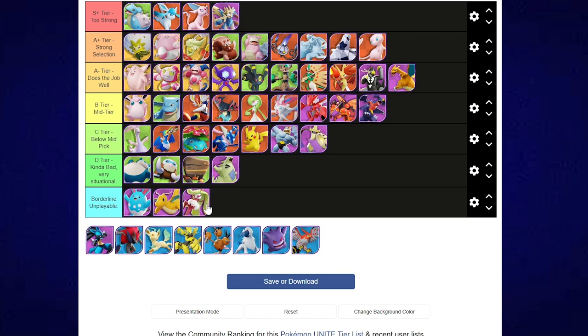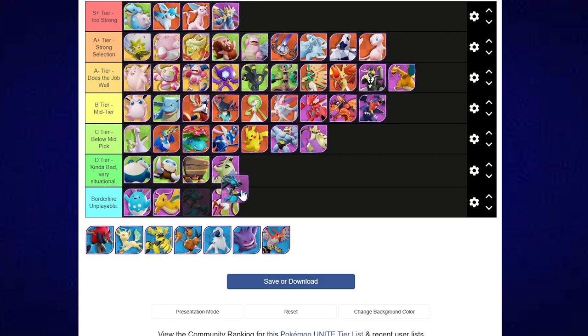Ceruledge is borderline unplayable — actually, unplayable. Lucario is unplayable. We don't have fun playing Lucario. Something's got to shift with these all-rounders — they just absolutely suck. And while we're on unplayable, I'm going to throw Absol in there too. You can't use these Pokemon. You need a full heal that lasts for like two seconds, otherwise you go in with your combo and you're just dead. There's no escape when you go in.